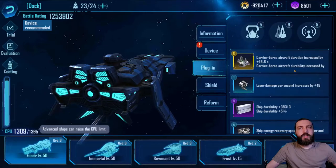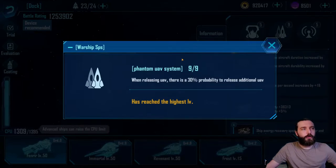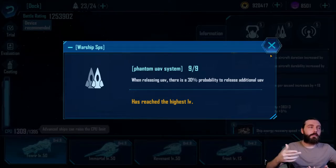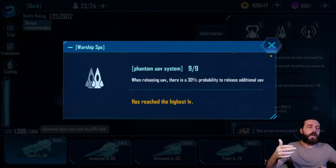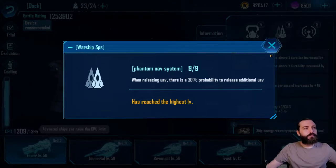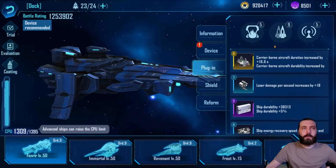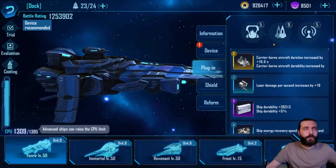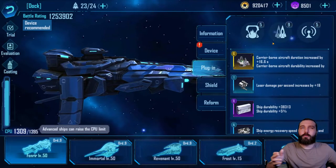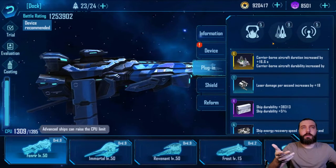Plugin-wise, if you've got it, you probably want Assault CN on here. The reason I go full UAV on the Fenrir is because of its warship feature: when releasing a UAV, there is a 30% probability to release an additional UAV. That means when you're launching all eight — the maximum amount of UAVs you can have without a specific plugin — you have a 30% chance of getting extra UAVs out, dealing the same damage as the copied one. It calculates to about a 45.5% damage increase on average, since it doesn't always trigger at exactly 30%. Sometimes you get one or two extra UAVs; I've seen upwards of six or seven out at a time.